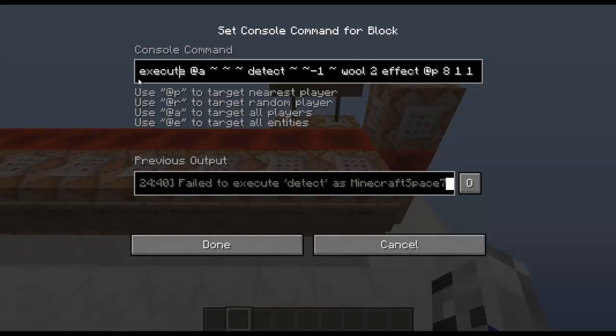All of them are basically exactly the same. Execute, then it detects one block under you for wool 2, which is magenta, and it'll effect you with Jump Boost for 1 second, Strength 10, and true to hide the bubbles.